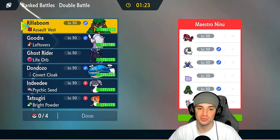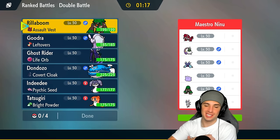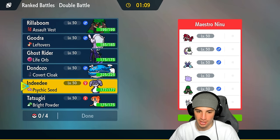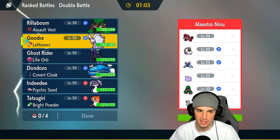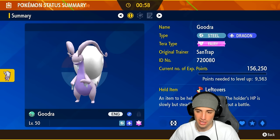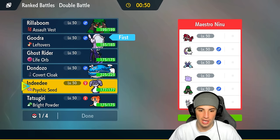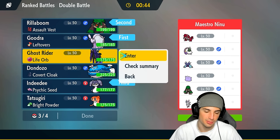We're going up against a Ditto now — Ditto was a Pokemon I actually was going to use in today's video but ultimately decided on Don Dozo and Tatsugiri. They have Groudon, which is kind of annoying because that takes away some of my Wave Crash damage, and they have Rillaboom. So we might not even want to bring Don Dozo and Tatsugiri because that could be tough in sunlight. We could go Goodra here, try to boost defense with Acid Armor — great Fairy Tera type. I like Goodra here!